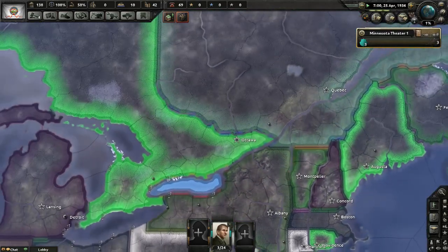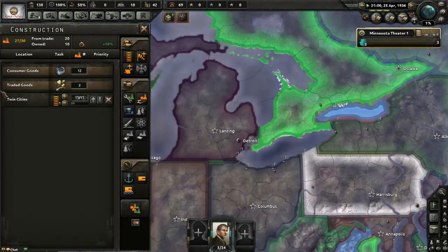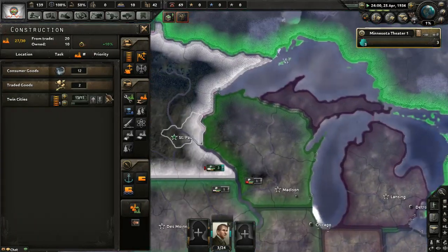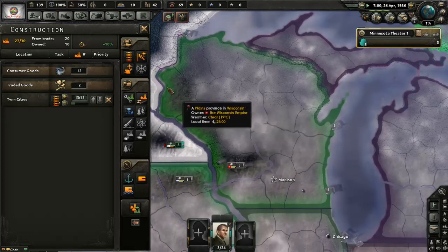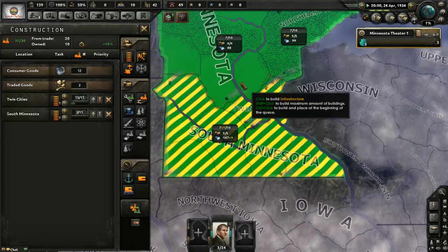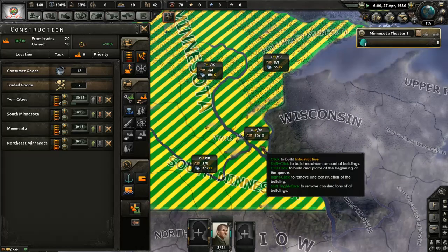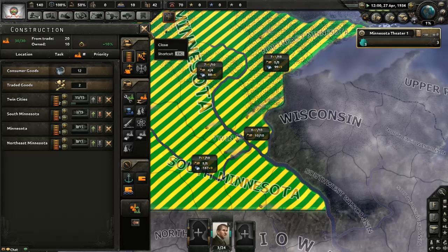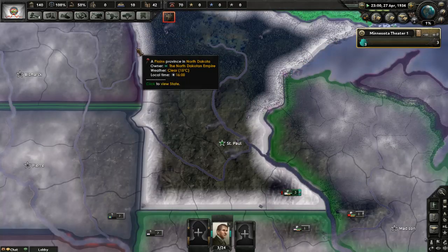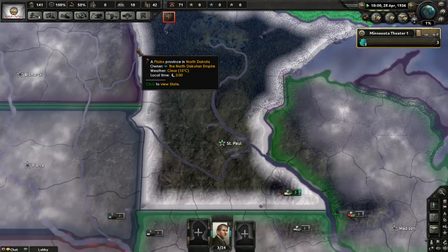New York is always a strong choice. Free civilian factories — I guess we do have free civilian factories. What do I do with all these? I guess we'll do another round of rail upgrades — it can't hurt, can it? Get that infrastructure in Minnesota up to par.